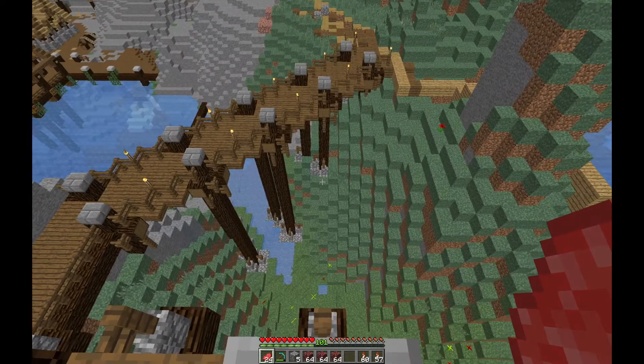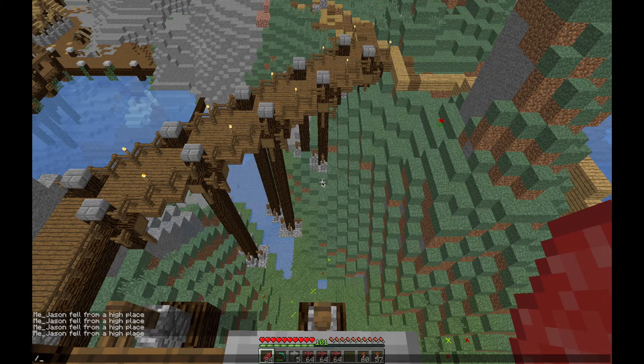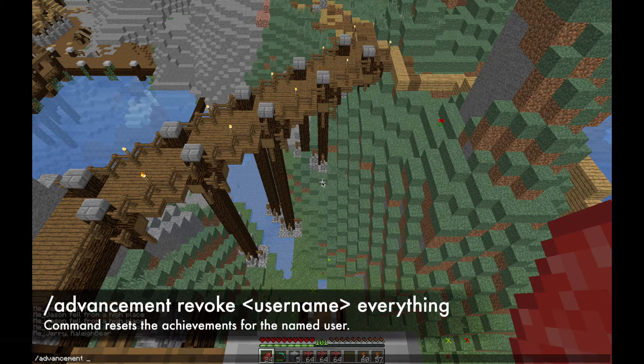The first one is just resetting the scoreboard. I think there's some kind of issue going on with the scoreboard and it's causing some competing stuff, or they're just locking other scores and not allowing you the achievement. So that first command you reset your scoreboard so everything's back to zero, and then the next one you reinstall — or you remove all the advancements you've already had.